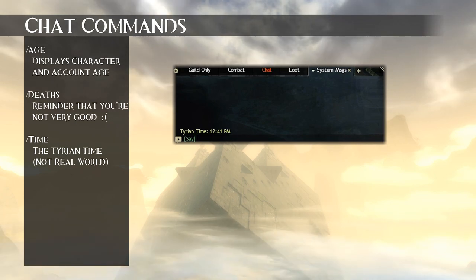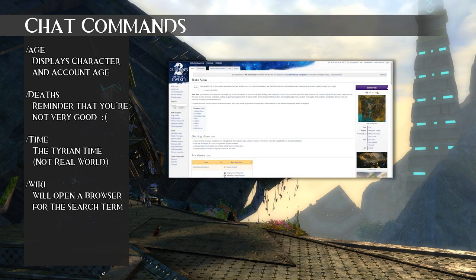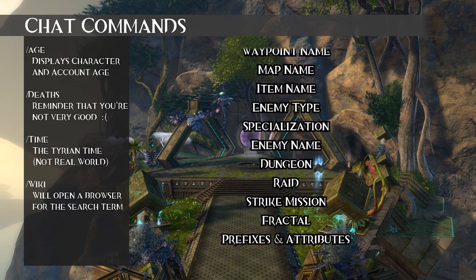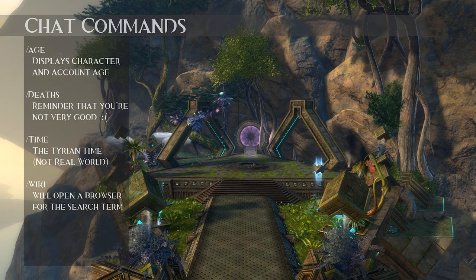And maybe the most important chat command in the game: /wiki. By typing /wiki followed by something, your browser will open and show that wiki page. You can type in map locations, item names, quest titles, NPC names, boon or condition titles — literally anything related to Guild Wars 2. You can also use /wiki in conjunction with chat links. What are chat links, you ask? Let me tell you.